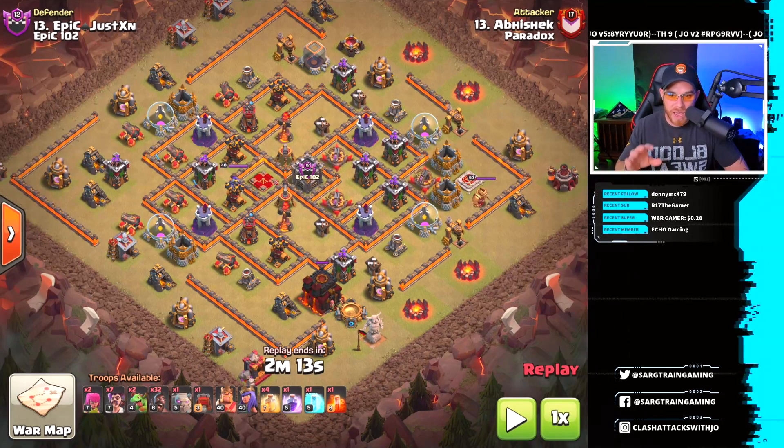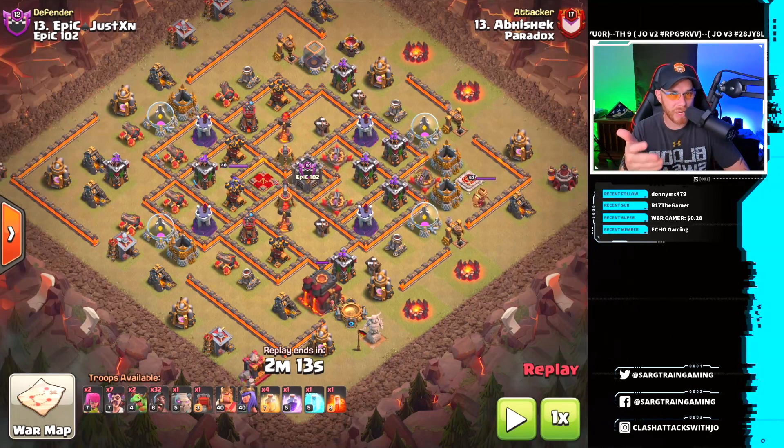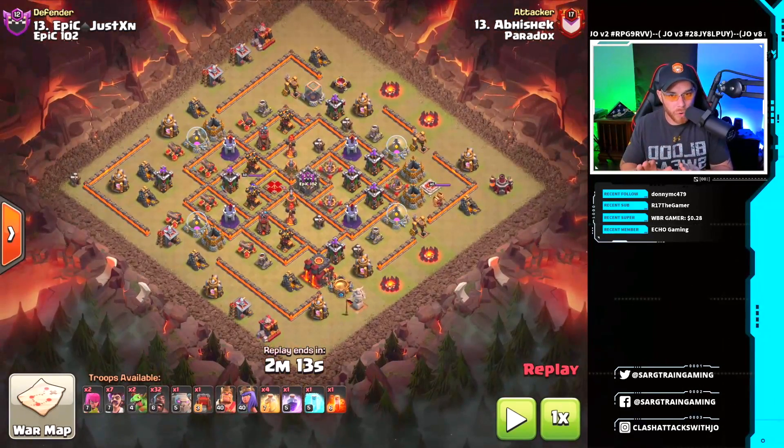We have 32 hog riders, and the reason for that count is based on planning — you're going to be traveling a long distance with them. The heal spell count is normally about three to four: three for the hog riders and one heal spell used for the bowlers in the core. We're going to watch this clan war hit and then I'll do a live one to show hog rider placement.